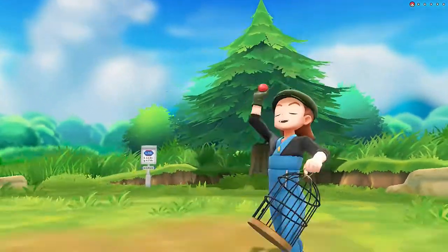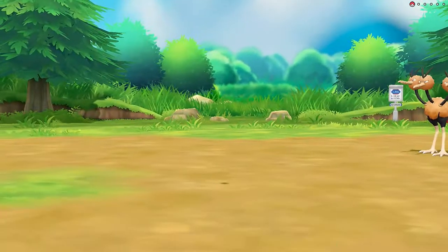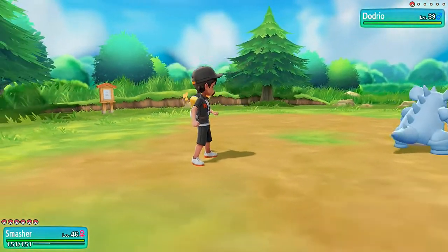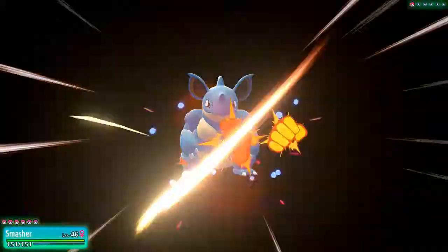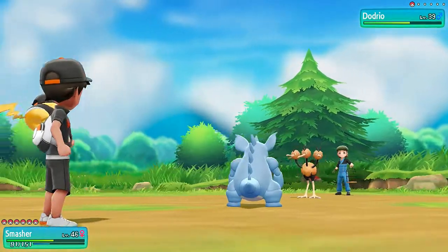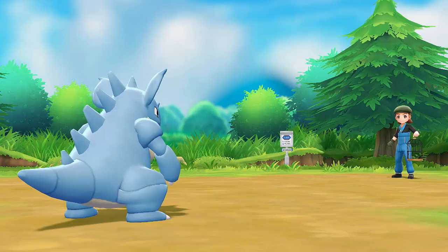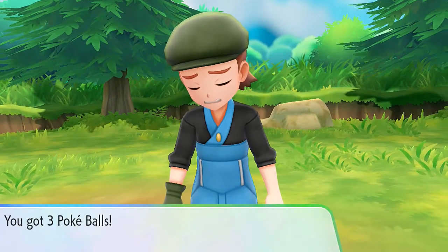I think I saw a Tauros right there, so keep that in mind. Here we go, going up against Bird Keeper Erwin and his Dodrio. With Smasher ready to kick some butt, let's go with a bite attack — ground type moves don't work on this guy. We're biting, and there's a thrash. Let's body slam this guy. Dodrio and Erwin have been defeated.